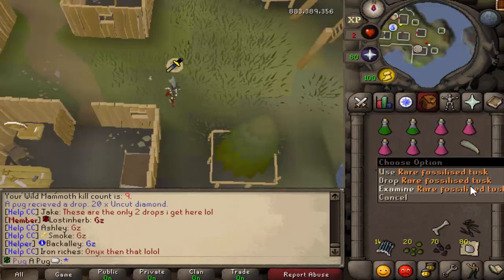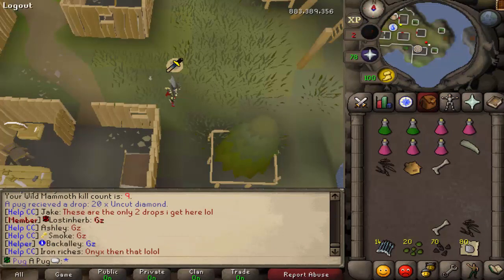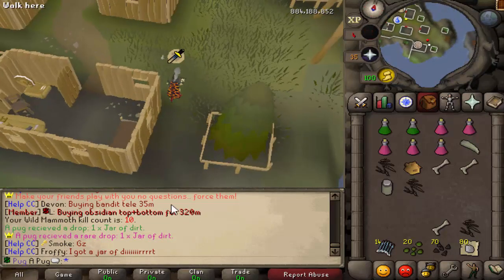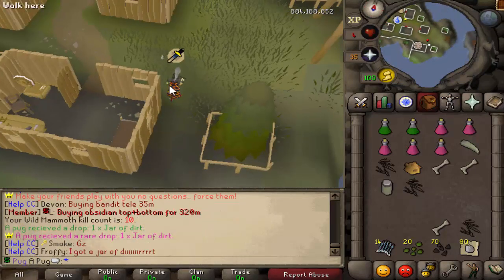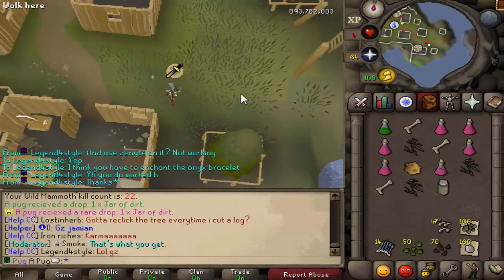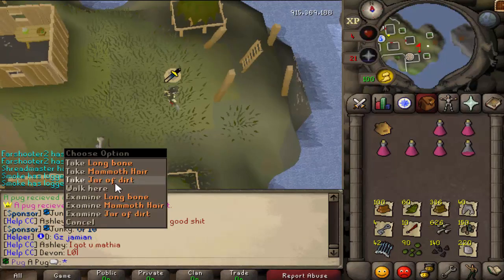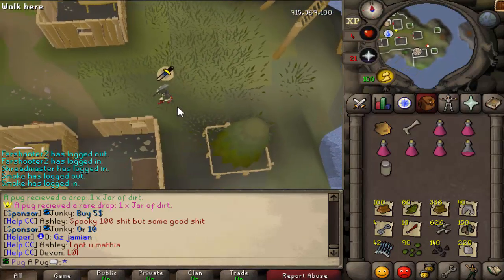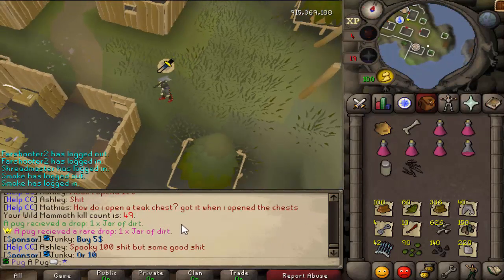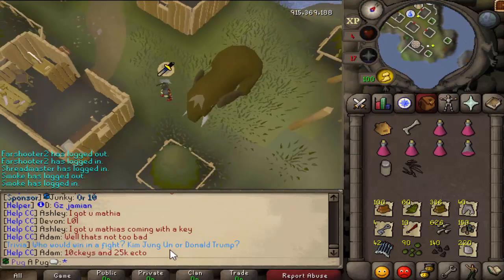Got the rare fossilized tusk just at nine kill count, so that's pretty cool. Got the jar of dirt the next kill — so I was talking trash about this like a couple kills ago, but so far it seems good. Got another jar of dirt on kill 22. Got the third jar of dirt in 49 KC.